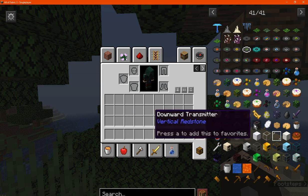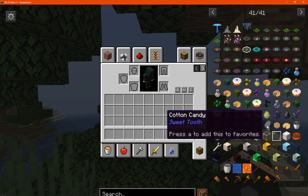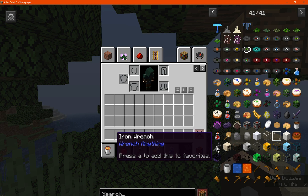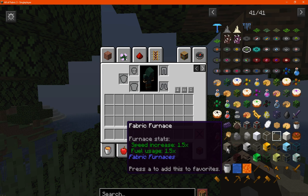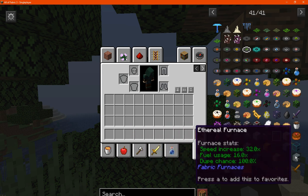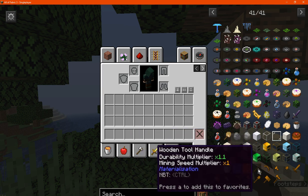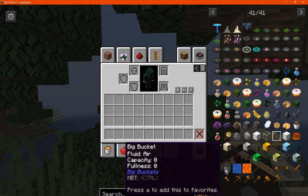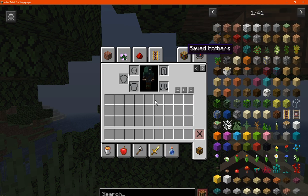Vertical Redstone for sending redstone vertically when you normally can't. Sweet Tooth adding in additional food and sugar related things. Wrench Anything so you can wrench pistons and other such blocks in different ways. Fabric Furnaces — obviously having faster or different fuel output and different tiers of furnaces. Materialization and big buckets for having larger bucket sizes all in one slot instead of across multiple slots — so more fluid storage basically.